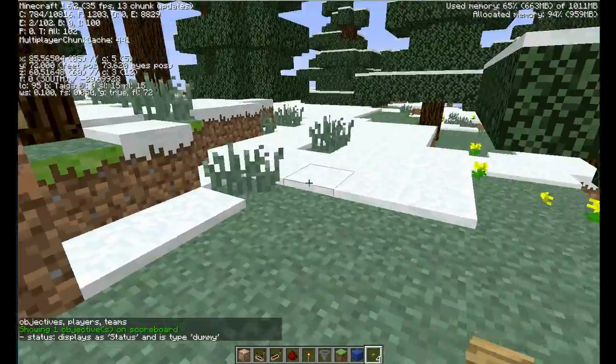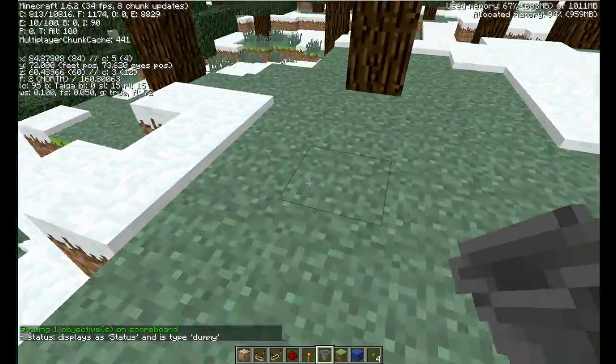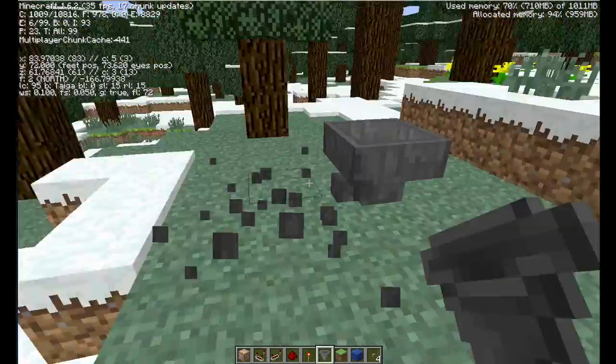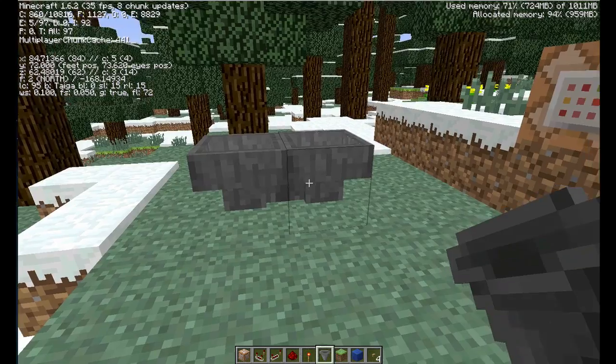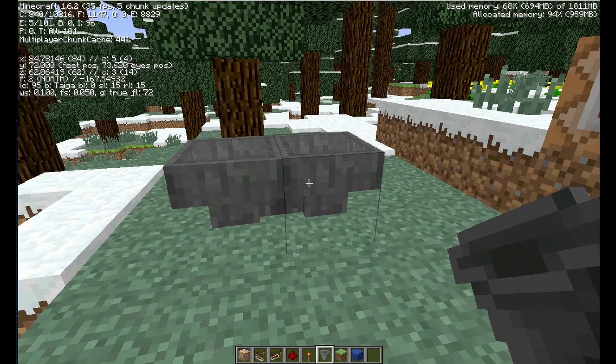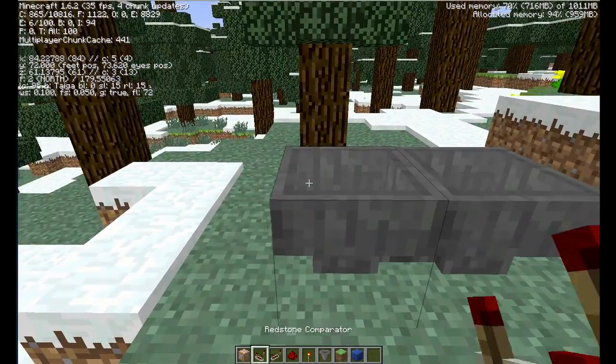Now that we have our status, we're going to build the mechanism that makes you spawn. The first thing we're going to do is make a hopper clock, which is basically just pointing two hoppers towards each other so it constantly feeds through an item. I'm just going to put one button in there. You'll see it just flashes in and out because it's constantly pushing between the two hoppers.